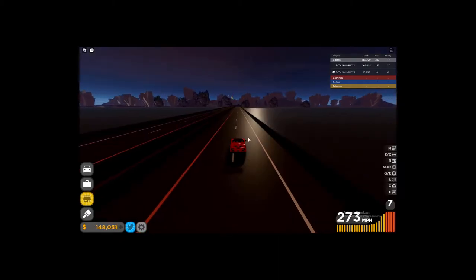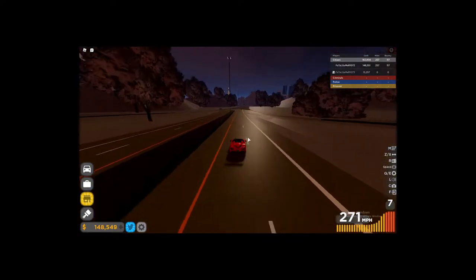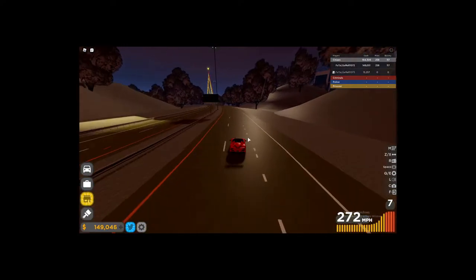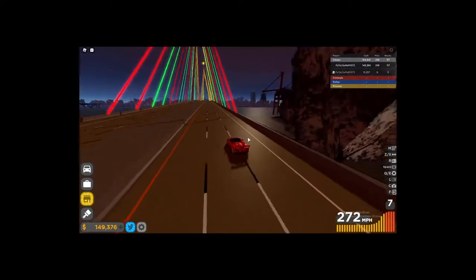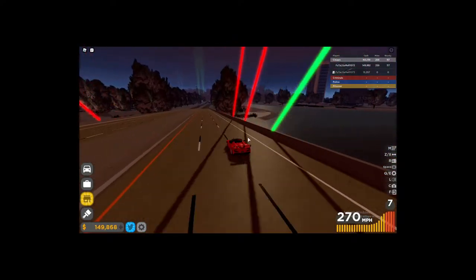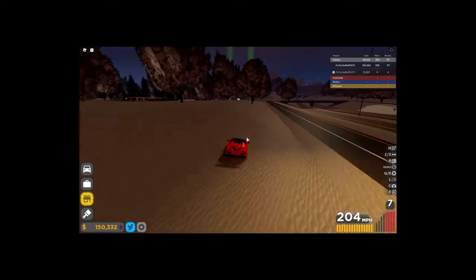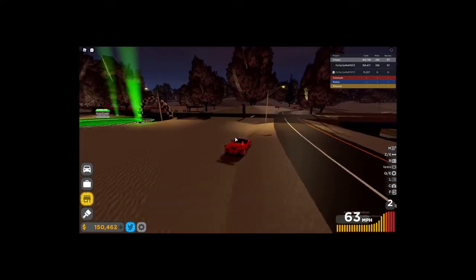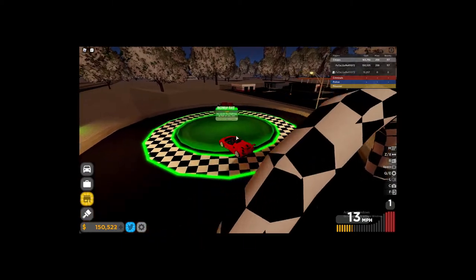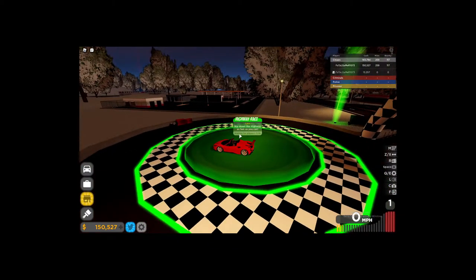This is probably the stupidest but best way to make money on this game. The way the racing system works is that no matter how many players are in the race, there's a fixed amount of money you get. So if there's two players racing on the highway race — which is the main one, basically just going up and down this highway — first place gets like 22,000 to 25,000. Second place gets like 5,000, third is like 3,000, and it goes down from there. No matter how many people are in the race, even up to the max of 10, first place still gets that same amount.